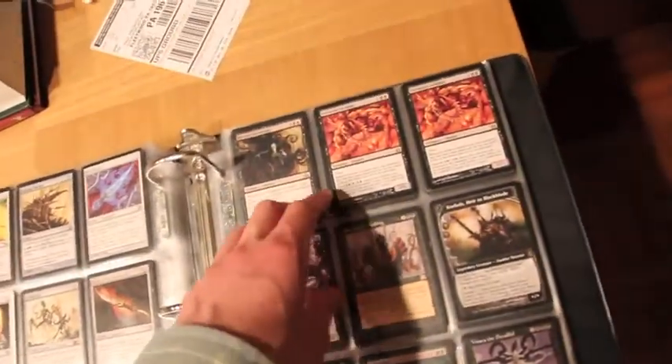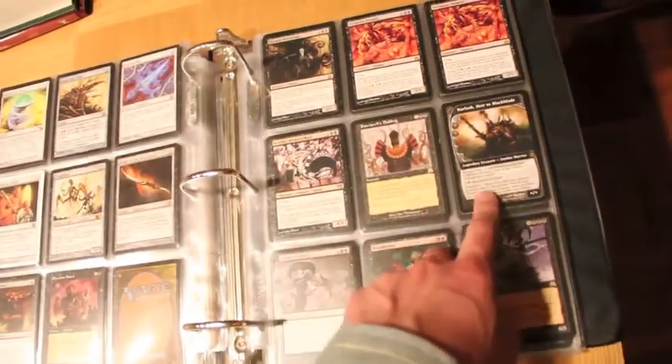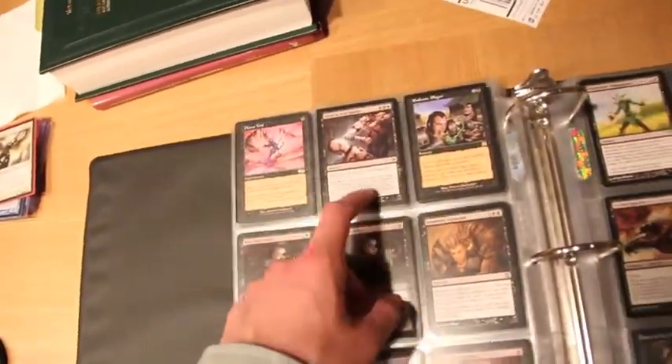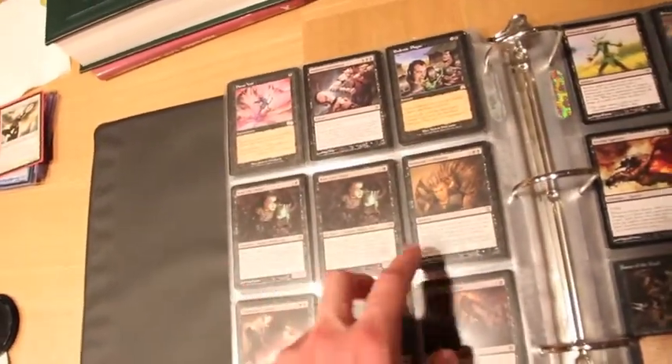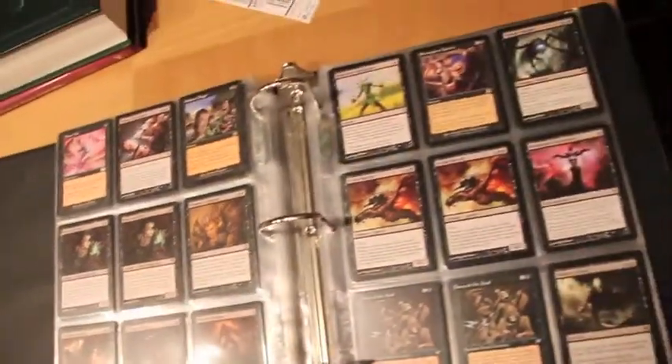We moved into Black: Abyssal Nocternus which has slight play, two Extractor Demons, Hirobi Death Whale, Patriarch Spitting, a Coralash, Vizarro the Dreadful, Bloodgast, and Avatar of Woe from Commander. Planar Voids, Sadistic Sacrament, Endemic Plague, two Battle Cat Thiefs, Demonic Collusion, Haunting Echoes, Nantuku's Shade, and Death's Shadow.